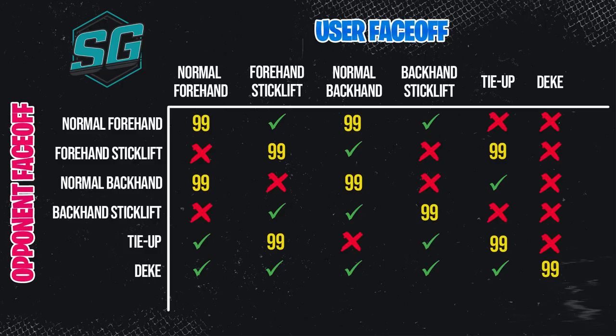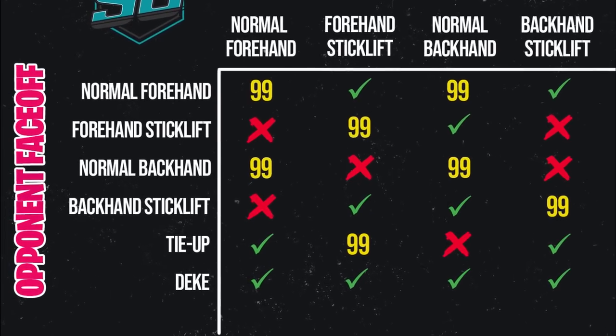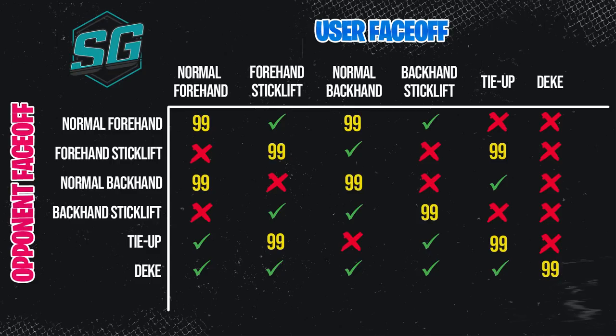How to read the chart: on the left-hand side it shows your opponent's face-off — what they are doing. So in this video I will show you what each one of these face-offs looks like. Let's take the normal forehand. Your opponent lines up with a normal forehand grip; if you do the forehand stick lift or the backhand stick lift, you will win that draw. The 99s on this chart indicate attribute wins — essentially, if you and your opponent both do a normal forehand setup, whoever has the highest face-off rating will win that draw. It also takes ping into account, so there will be some variation, but more often than not, whoever has the highest attribute is going to win that tie. Quick draw is also extremely important because that ability can almost nullify even losses. Once you've memorized this, you can really use it to your advantage — once you know exactly what your opponent is setting up for, you can use probability to determine what gives you the best chance to survive a face-off.